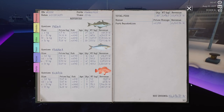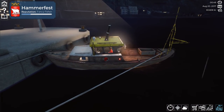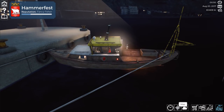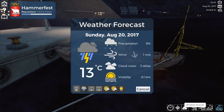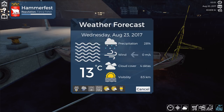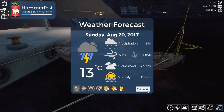Let's dock. 195 pollock, 149 haddock and 25 redfish brings in 56,000 - nice. We've still got another one out. They're reeling us in now. We've got thunder and lightning - wintry conditions. Eight percent chance, one meter per second wind, cloud cover is three oktas, visibility is 8.1 kilometres. More fog on the way - it's not till the end of the week we get some decent weather. Goodness me.